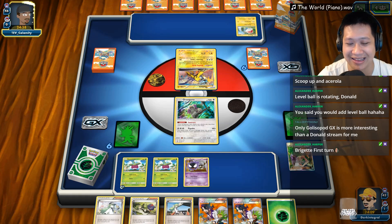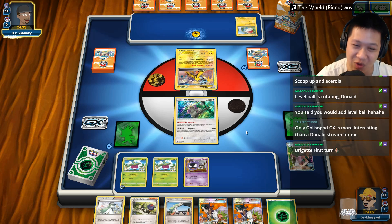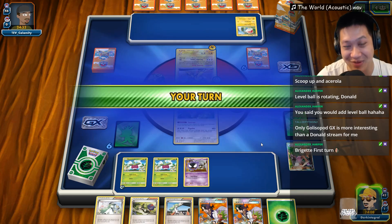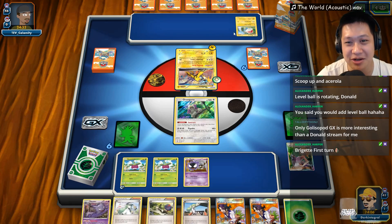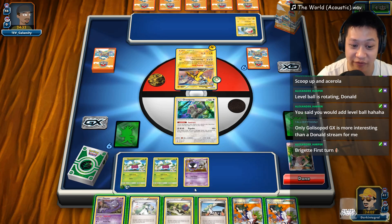Bridgette first turn — that is a very exceptionally good start. No Leles, no Ultra Balls — it just comes right into your first hand. The only Bridgette we have. So one energy up — he's waiting to evolve his Pokemon too. We can get the confusion up, but that's not what I want right now. I want to evolve my Pokemon.